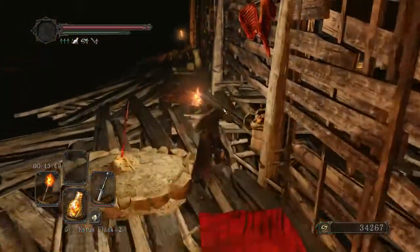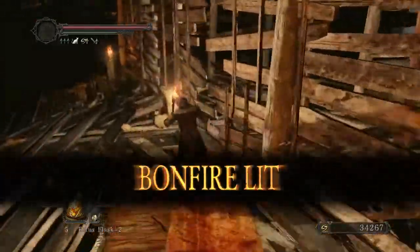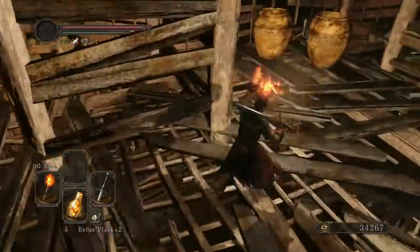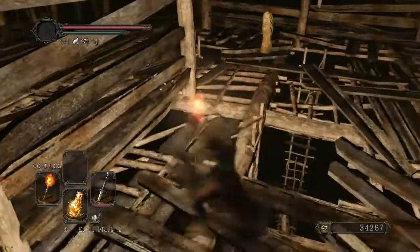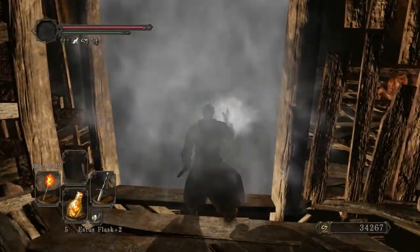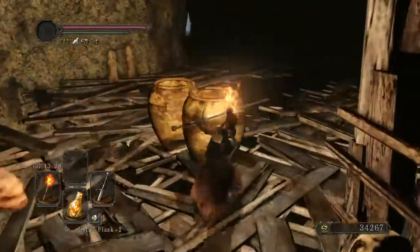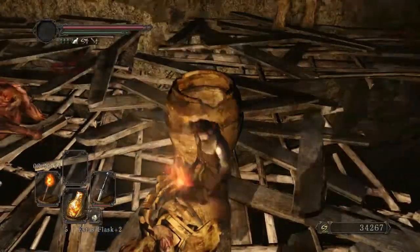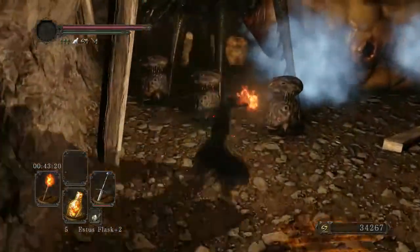100% of the time. Tag this bonfire — not going to rest, because I've only used a single Estus and my weapon durability isn't low at all, so I can just keep on going. There's only one pot with anything here in this main room, but you can still come on through this fog gate backwards. It's honestly designed to be accessed from the other direction, but get some poison arrows, come on over here and grab all the poison moss.